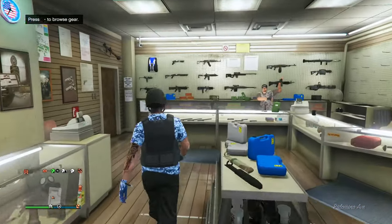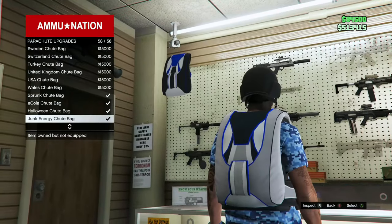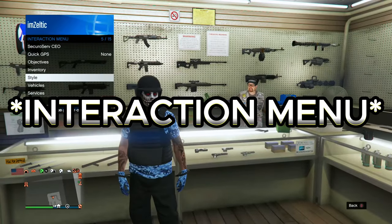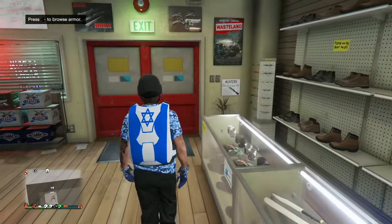Once you've left the auto shop, head over to Ammu-Nation. Go over to parachutes, then go to parachute bags and equip the Israeli parachute bag. Once you've done this, open up your pause menu, go to parachutes, and select them on as you see here.